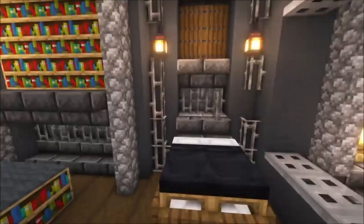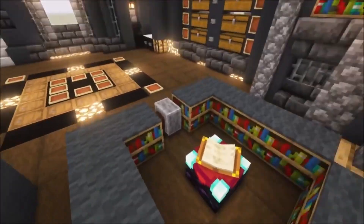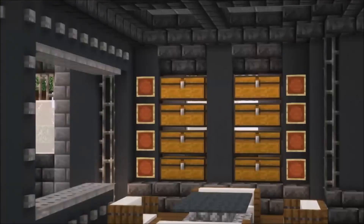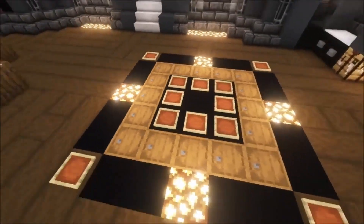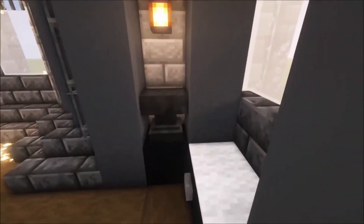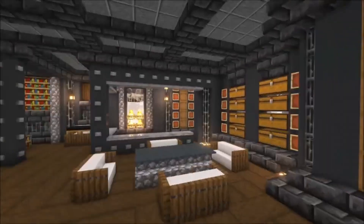Next to that, we got our bedroom. And here we got the enchanting room, which works perfectly at level 30. On this side, we got some more storage, as well as on that side. This is actually a carpet slash storage area design. On the side, we got a working area with an anvil and a crafting table. And these two sides are just simply windows to get some light through.